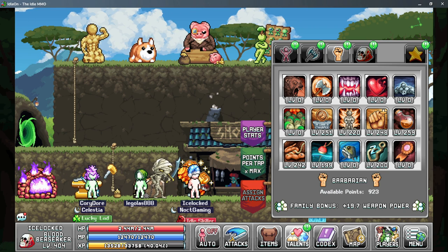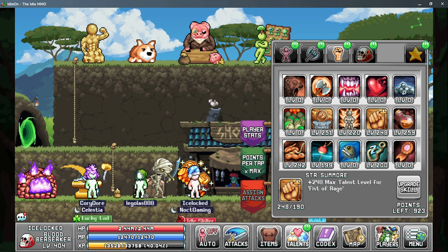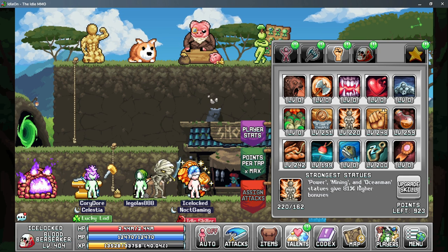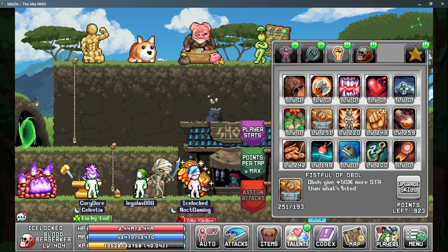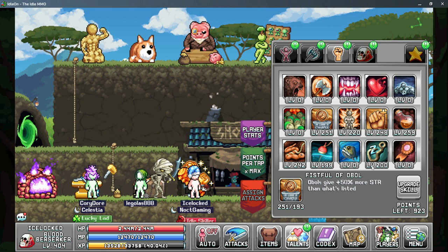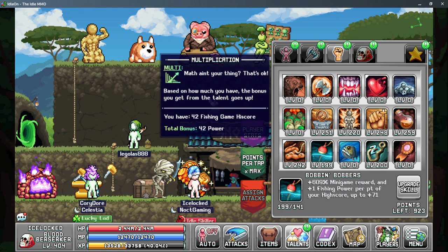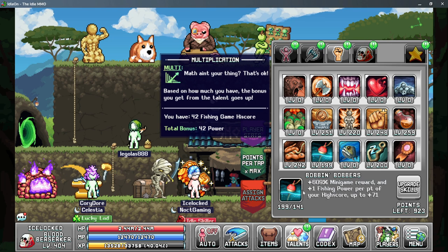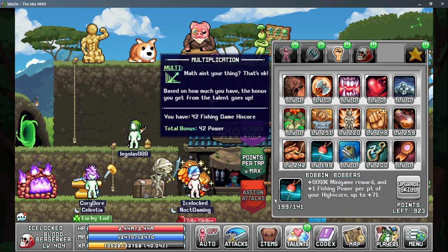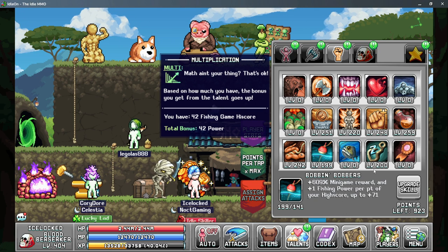On the third tab we have a few more that are useful, starting with Strength Some More to give you max talent level and Fist of Rage. Strongest Statue gives you Ocean Man bonus to give you more power from your fishing statues, and Fistful of Oval gives you more strength from your ovals. For your fishing-specific talents, you want to pick up Bob and Bobbers first — this gives you more fishing power based on your mini-game high score, so it can be a lot of fishing power you can gain this way.